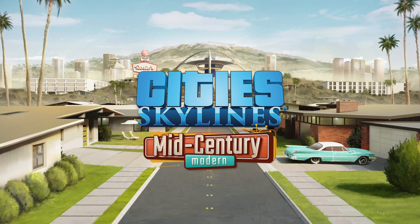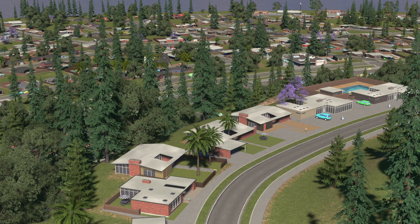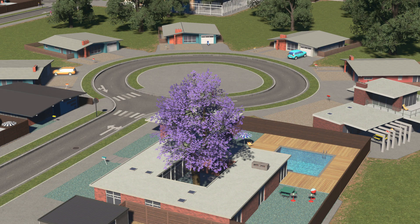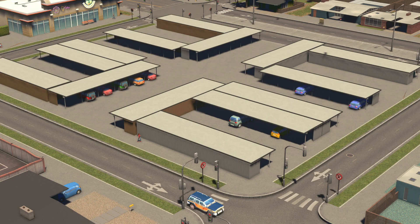On top of the new DLC and radio stations, we have two new content creator packs. The first is the Mid-Century Modern creator pack, which adds a ton of residentials from the 1960s. We get a new district style that includes 147 residential growable buildings, three new hotels, two new restaurants, more than 30 additional decorative pieces such as fences, furniture, and yard decorations, as well as carports — which are essentially covered parking lots.